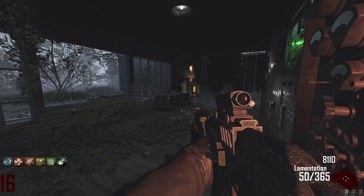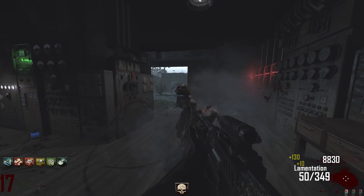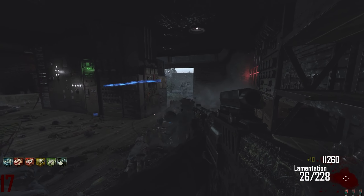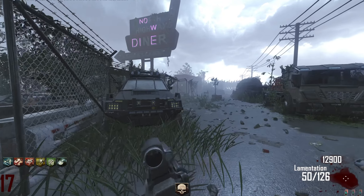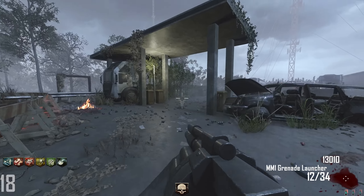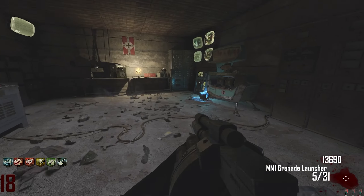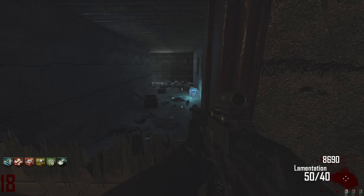Yep, there it is — found it, it was in the power room. Oh, here's another work bench I didn't even see last time. And a part! I must have shot something by accident to get a free perk. What do we buy? I guess I'll buy Electric Cherry — wait, I was shooting them instead. Can't believe I did that by accident. There was a free perk on the house.